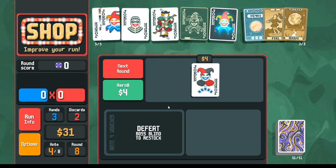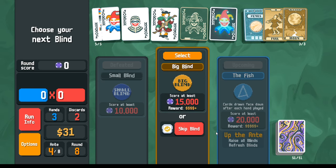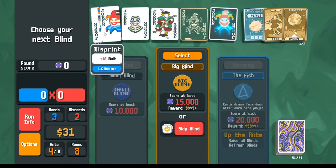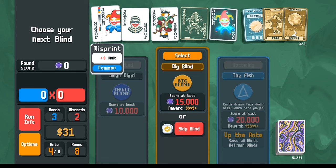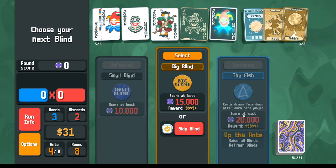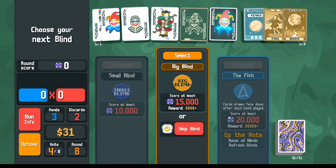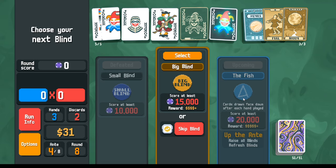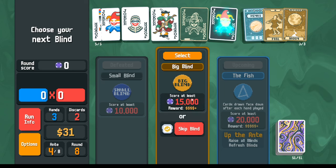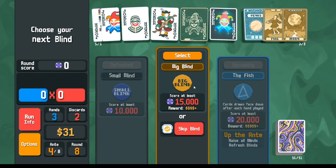Let's double up on the Moon. Do I want to pick up 30 dollars from the skip? Since we did get the Saturn card, I think as long as we roll 15 or higher on the Misprint out of a possible 25, we can get 20,000 points. This boss says cards are drawn face down after you play them, which is going to be annoying with the Burglar since we don't get discards. I'd rather have the shop than 30 extra dollars — the opportunity to pick up more Saturn cards from celestial packs or standard packs for my Hologram.